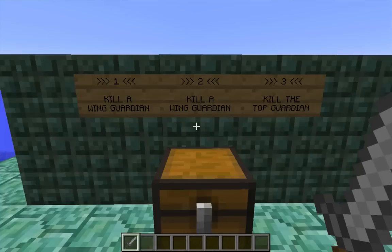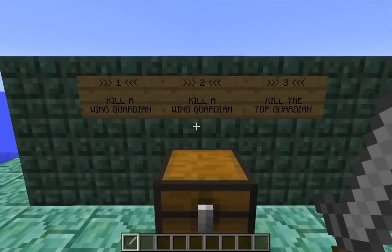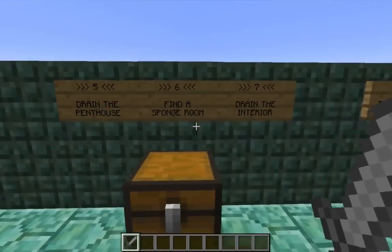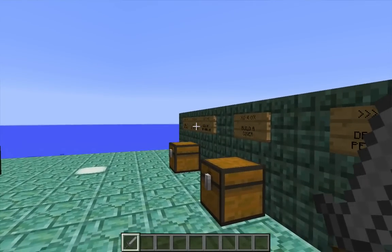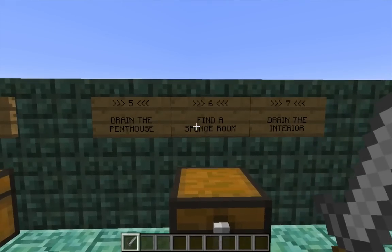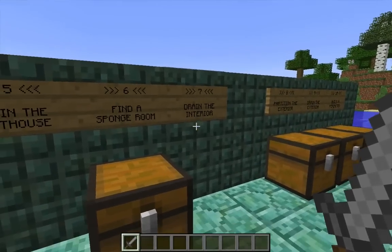The order of steps within each phase is also important. When I kill the elder guardians, I'll start with the two in the lower wings of the monument, and then use the sponges they drop to more easily reach the one in the penthouse at the top. When I drain the water from inside the monument, I'll start by draining the penthouse using sponges from all three elder guardians, then search for a sponge room to increase my inventory of sponges before removing the water from the rest of the interior.